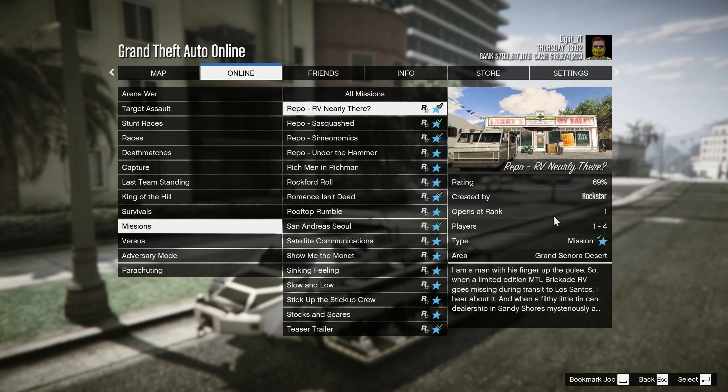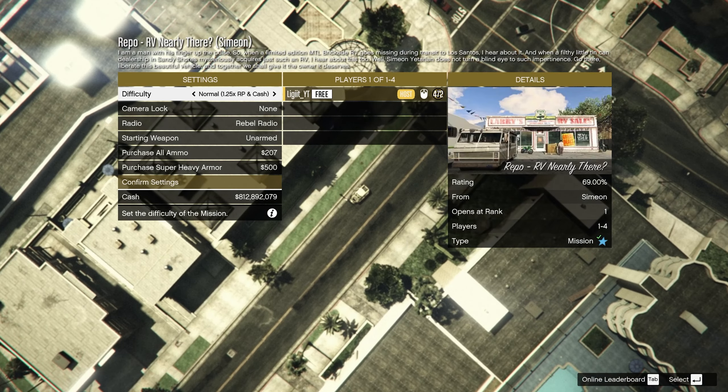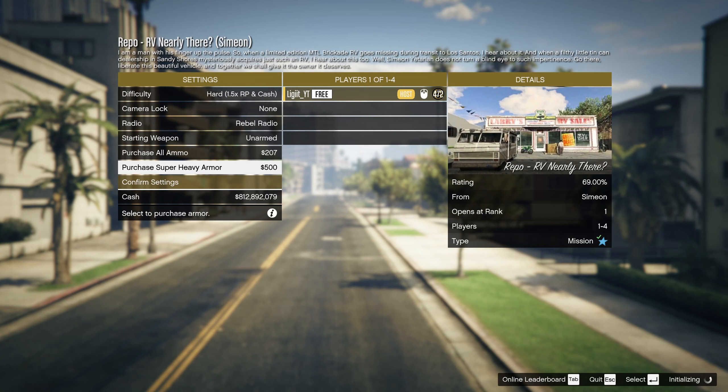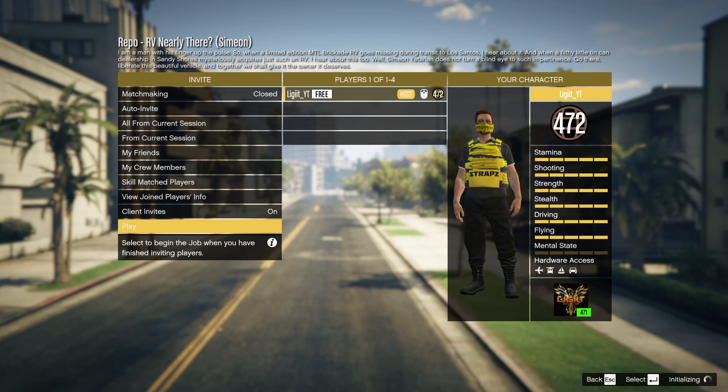From here, just go ahead and start the job. For the most amount of RP gain, we're going to set the difficulty to hard mode for 1.5 times RP and cash. You can purchase super heavy armor if you want to, but you're not really going to need it for this mission. From here, just confirm settings and then launch the job.